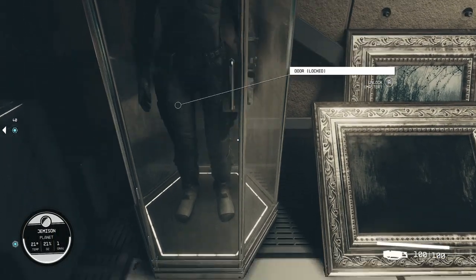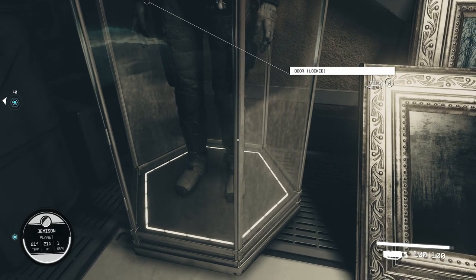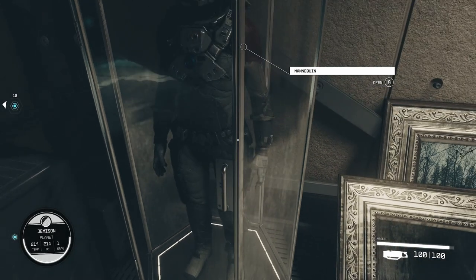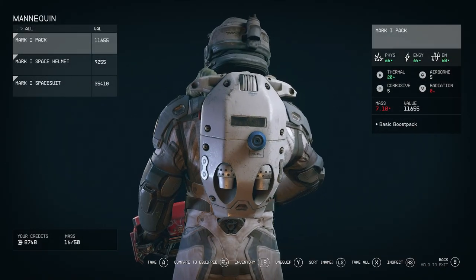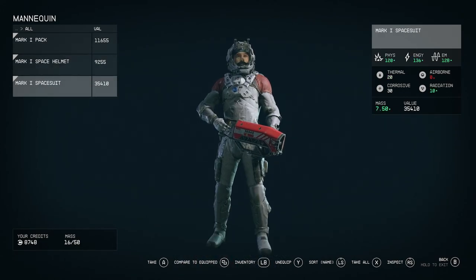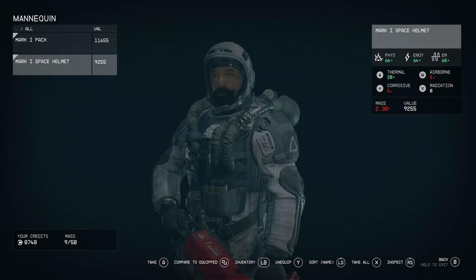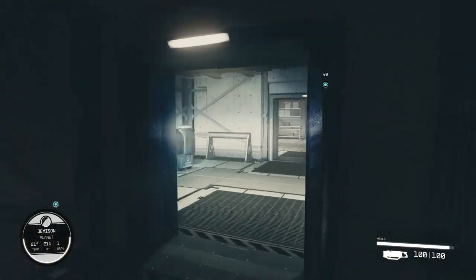I'm failing at the moment. Let me crouch — maybe that'll help me. There it is. I didn't technically have to crouch; you don't have to crouch. As you can see, now it states 'mannequin,' which means I can interact with the mannequin to get the spacesuits off of it. And check this out — the Mark 1 complete armor set. We just got this extremely early.